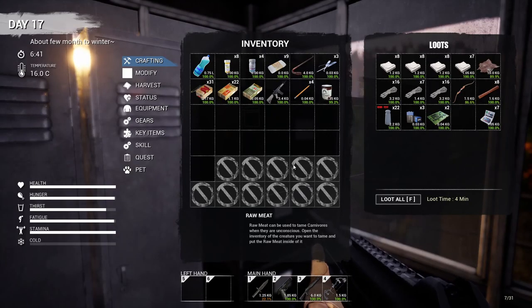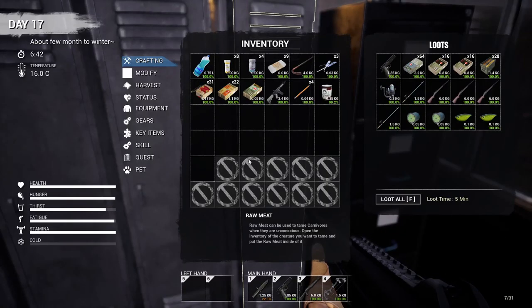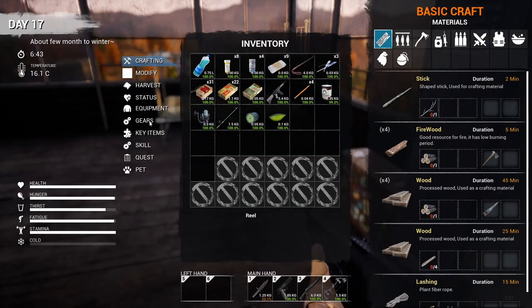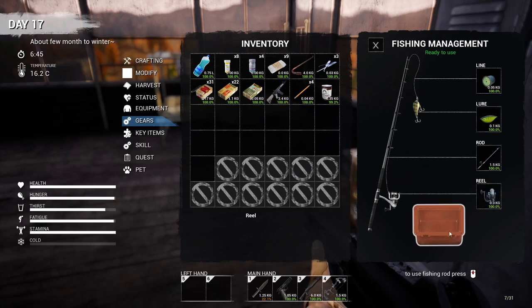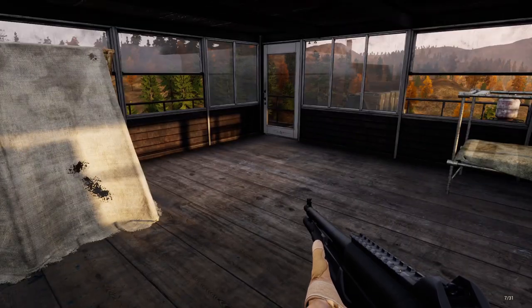Good morning and welcome back to Miss Survival Man. We're on the beta server and I want to try some fishing because we've got everything we need - rod, reel, fishing line, and lure. I think we go gear, clicking on back, clicking on fishing. Lure goes there, line goes there, rod goes there, and reel goes there. Now we're ready to use. Fish go in there and middle mouse button to actually do fishing.